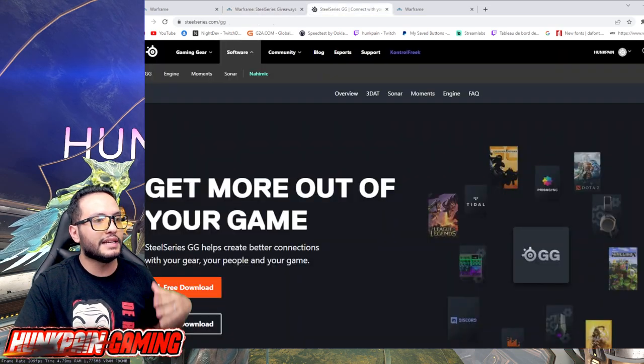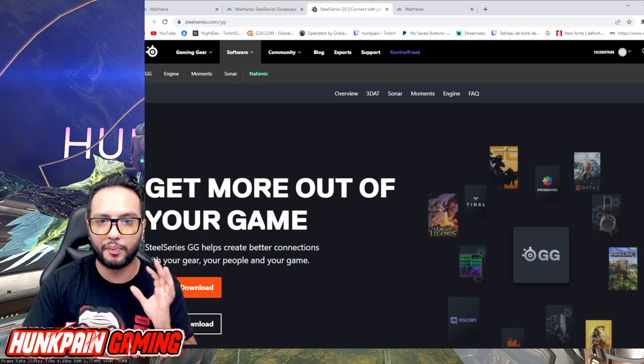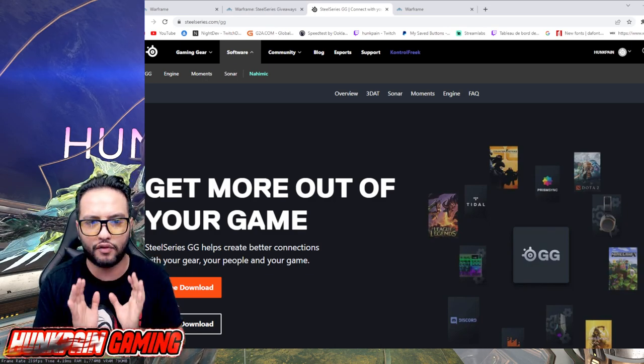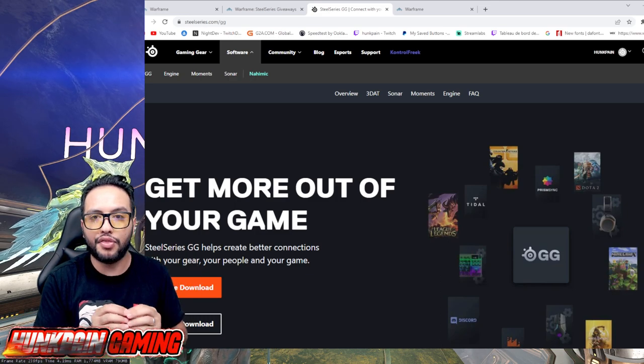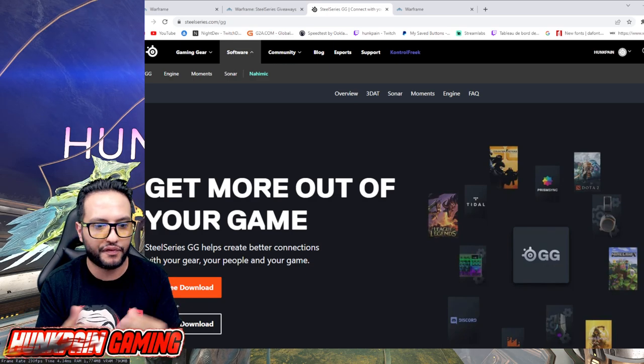You scroll down and you're going to find this one — SteelSeries GG. You click on that and it will take you to the SteelSeries GG website. You go to the free download, it will download the app for PC. This is for PC players — for console, I'm not a console player, I don't know about those things.